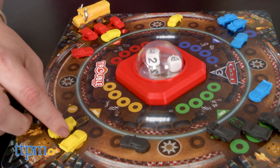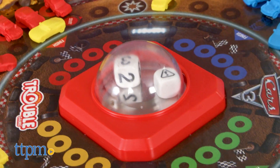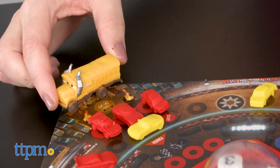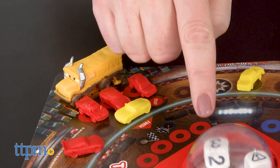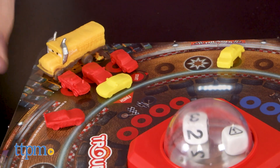And if you roll Miss Fritter, you get to take the Miss Fritter figure and place it on the two flaming tires on your corner of the board. As long as you have Miss Fritter, you won't lose a turn when you roll a pileup. But if another player rolls Miss Fritter, you have to give her up.